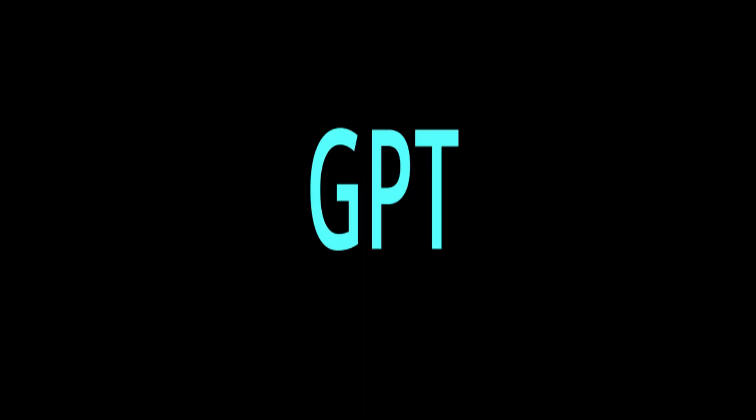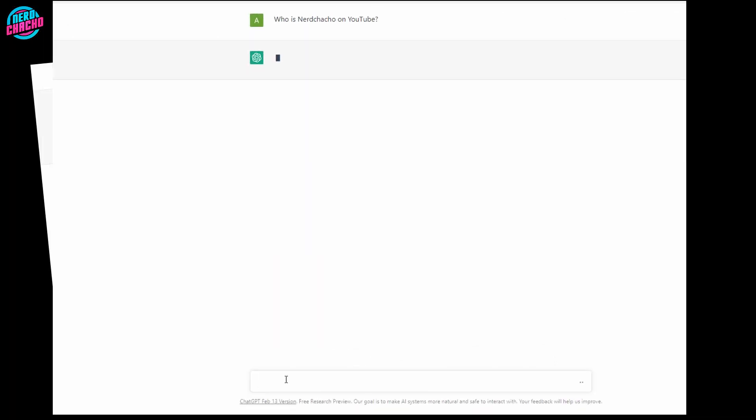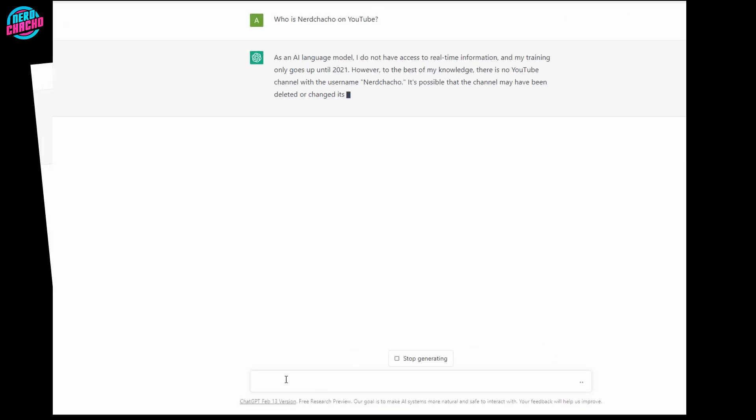Here's a question for you: can ChatGPT design a roller coaster? If you're not familiar with it, ChatGPT is an AI-driven chatbot that you can provide instructions to and it will provide a response based on trillions of data points. It can be used for almost anything with varying degrees of success, but the big question is can it create a roller coaster layout for us to build in Planet Coaster — and if so, how realistic would it be?